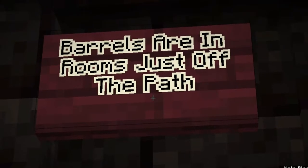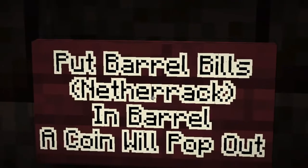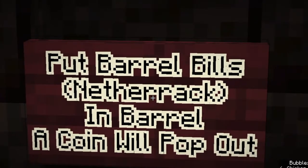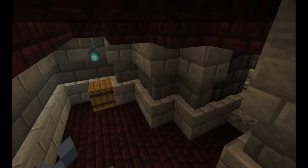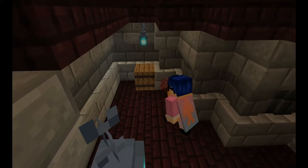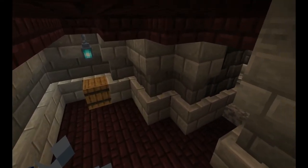Now, on to your barrel bills — these are designed to be put into specific barrels hidden around the maze. There are some that are completely empty and some that have stuff in them. Remember: only put one in per barrel and move on to the next one.